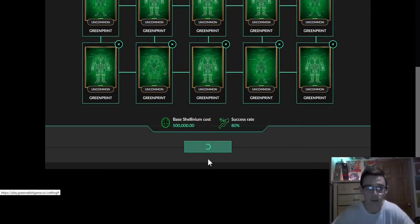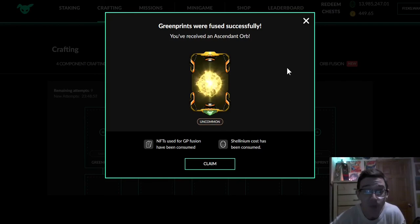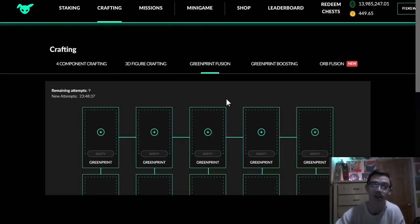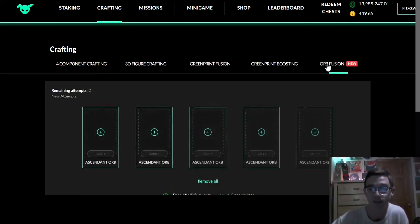We are fusing. When I approve this transaction, this is history — this is my first green print fusion. I don't want to touch my mouse, I am terrified. Uncommon ascendant orb — green prints were fused successfully! Oh my gosh. NFTs used for GP fusion have been consumed, Shulinium cost has been consumed. I got an uncommon ascendant orb! In doing so I've lost all 10 of those uncommon green prints that I've spent all this time crafting to get that orb. This is my first time — this is exciting. We've got an orb. We are orb life!